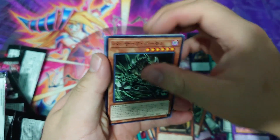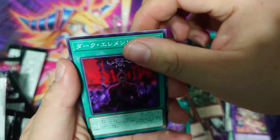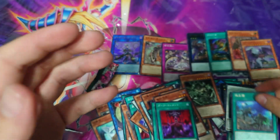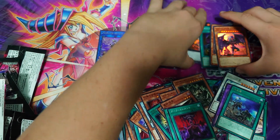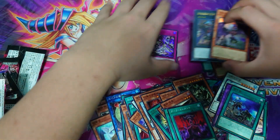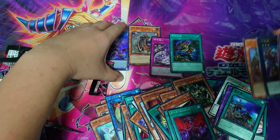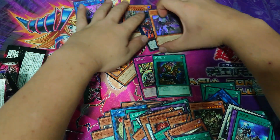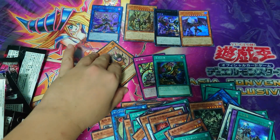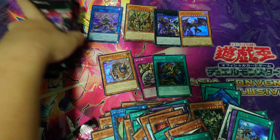Last pack from the right side — let's see what we end off with. We've opened a lot of foils from the right side which is surprising. From the right side I'll separate the supers and ultras — we have three supers, three ultras, one ultimate. So we are left with our secret or our quarter century.